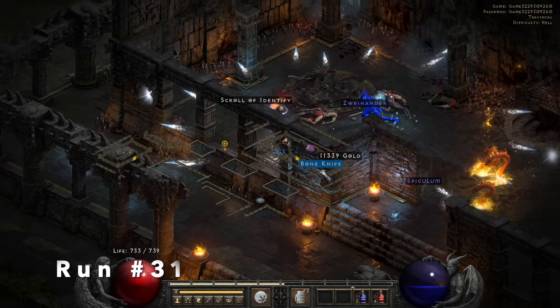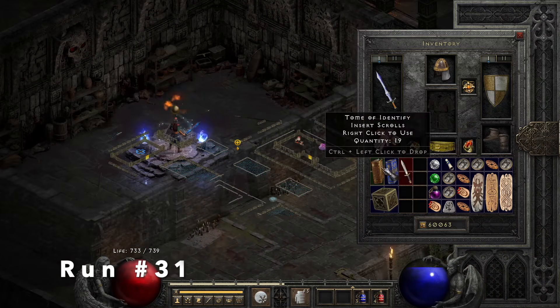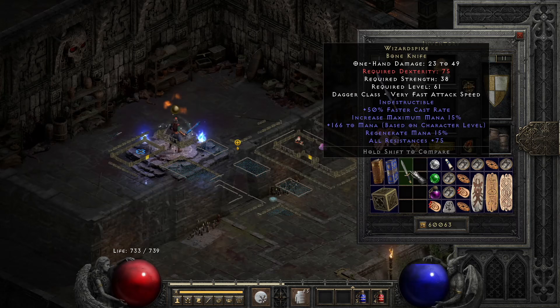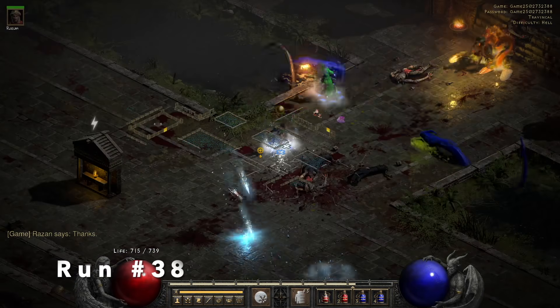Run 31, we find a unique Bone Knife, and this takes me back to the original D2 days — Wizard Spike. 75 all resistances, faster cast, regenerate mana. Very underrated weapon for a sorceress.